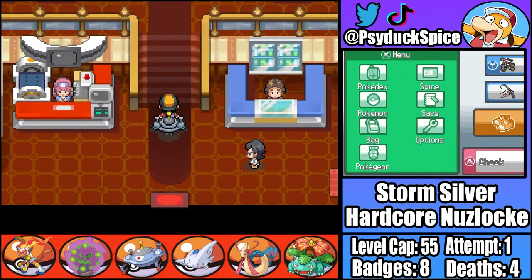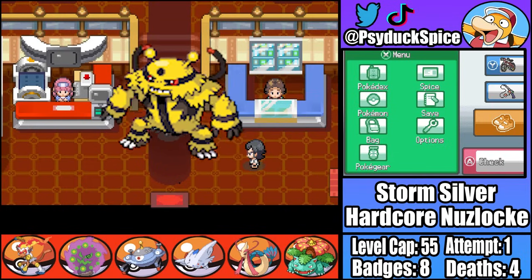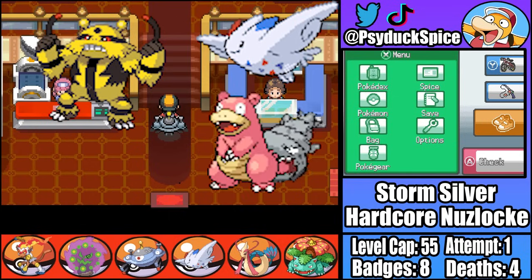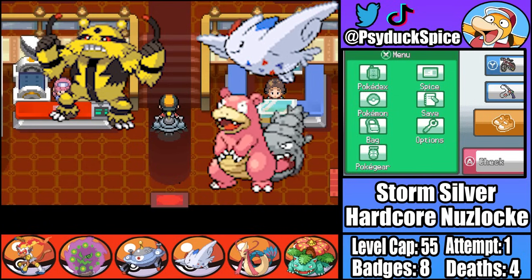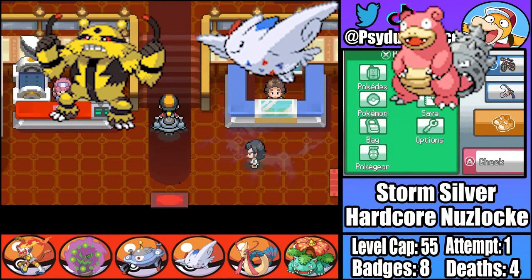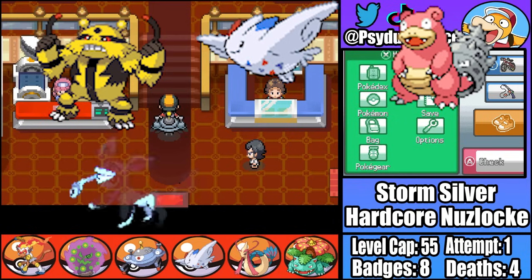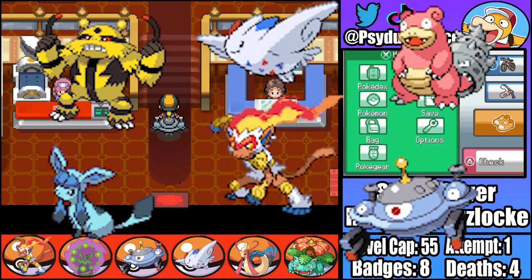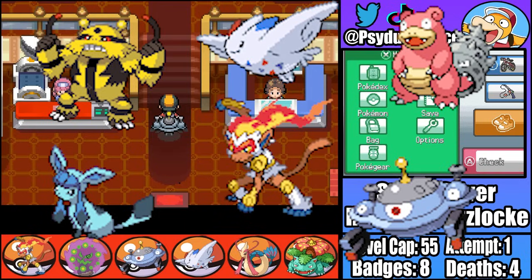Let's see the group of friends I've decided to bring: Eric the Electivire, whose speedy electric punches will be vital against a lot of Pokemon we'll face. Stan the Togekiss, whose Yawn and Encore support is invaluable. Oliver the Slowbro, the newest member whose bulk and Water/Psychic typing make him the perfect partner. Phil the Glaceon, who's been with us from the beginning - his Ice Beams will rip Lance apart. Maggie the Magnezone, whose typing makes her a great switch. And Ben the Infernape, whose speed and power should mean he picks up KOs left and right. Our team is looking really strong, but this Elite Four is not going to be a walk in the park.